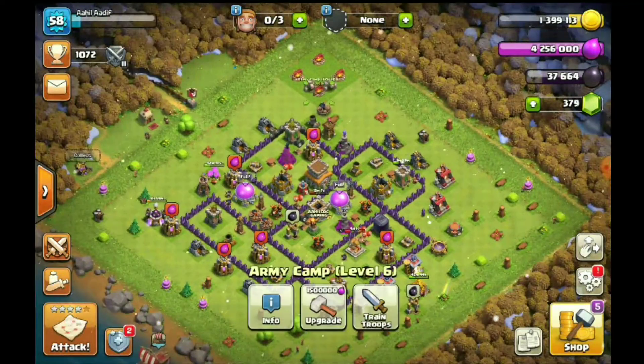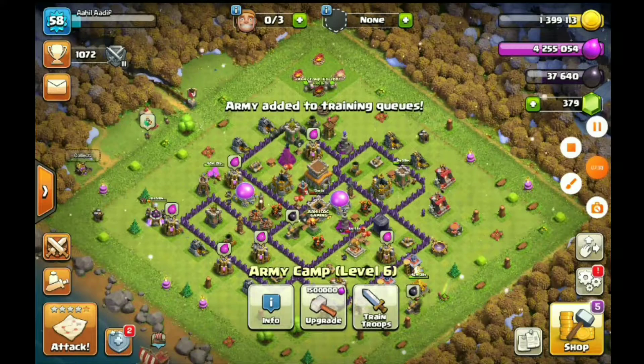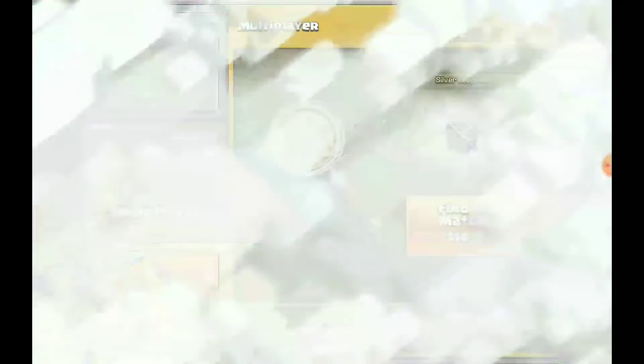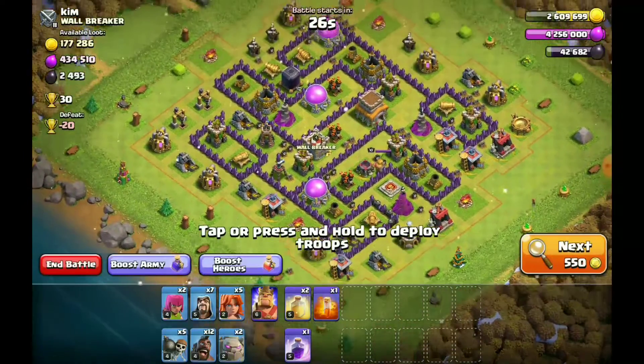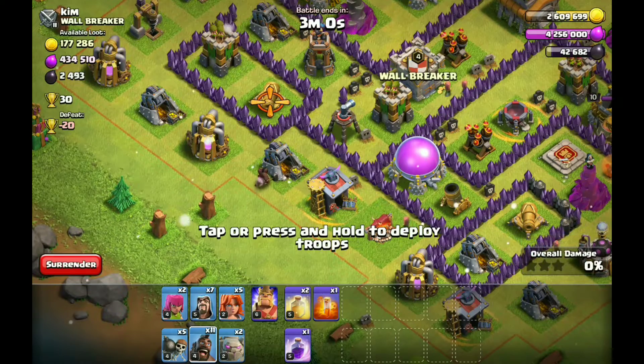I am here with the name Marakam. I am here with the Valkyrie and the second set of army. I will skip the training time and jump into the second attack. I will check CC for Valkyrie.